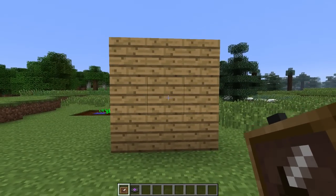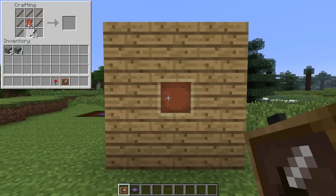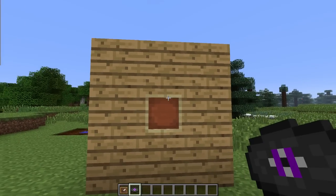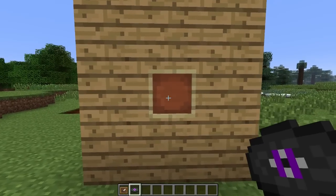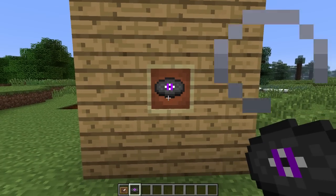Another new decorative item are frames. These are made by surrounding a piece of leather with sticks and are placed on the wall by right clicking, then you right click again with whatever item you want to frame. I'm going to use a record — you just right click and it places it in the frame, and every time you right click it will rotate until it goes around a full circle.